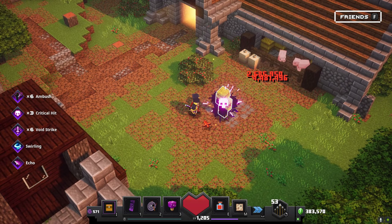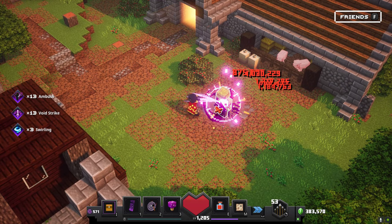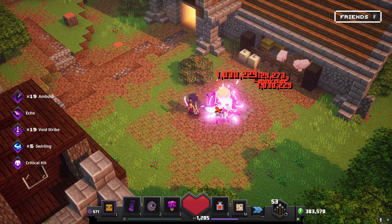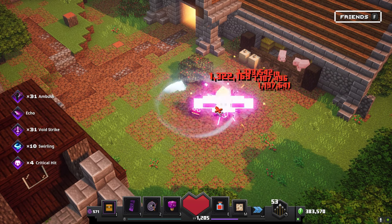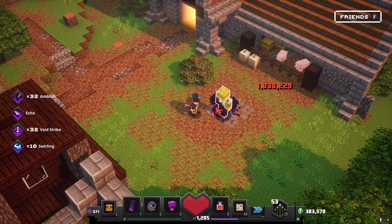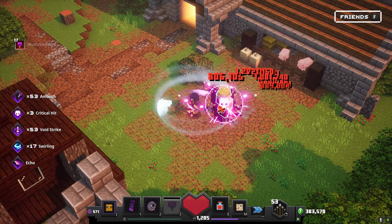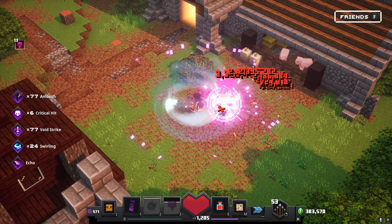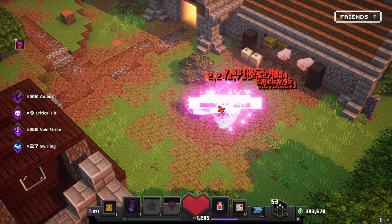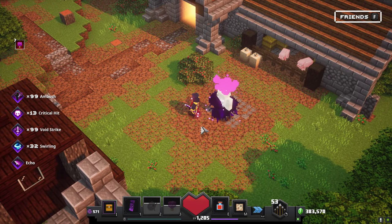You can see the damage slowly increasing because of Void Strike. Void Strike is probably one of the best, or the best, enchantments in the game. And this is without any armor — there's a peak of 11 million.